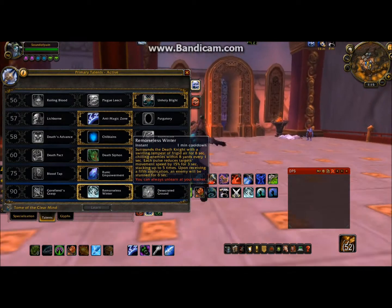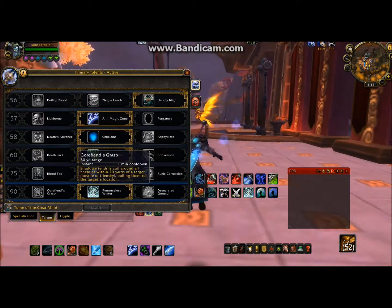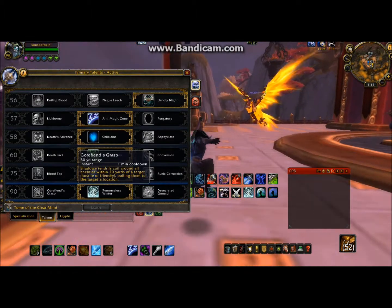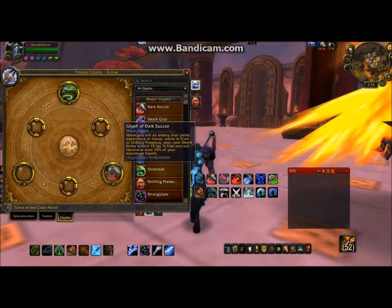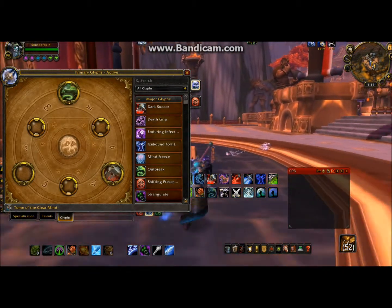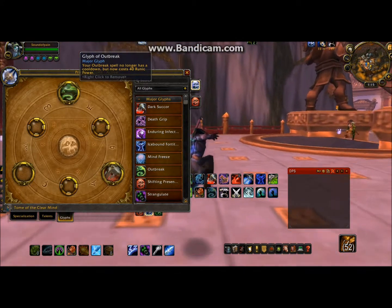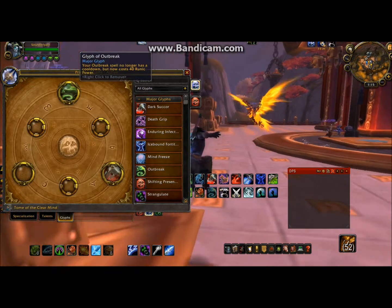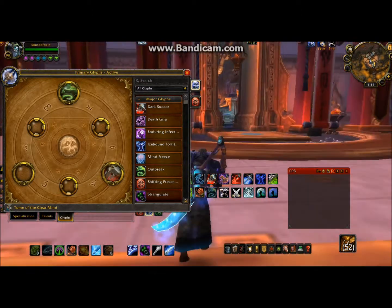I went with Remorseless Winter. The bottom tier really has nothing to do with DPSing — it's all sort of PvP. Gwarfiend's Grasp can be used in some Heroic Dungeons, but not Raids. Glyphs — only two are really important, and even Dark Sucker is not even a DPS increase. The only one that's important is Outbreak: your Outbreak no longer has a cooldown, but instead costs 40 Runic Power. That's a little bit better in my opinion, at least for my playstyle. Some people might prefer the cooldown and just pop it for free. That's the only important one.